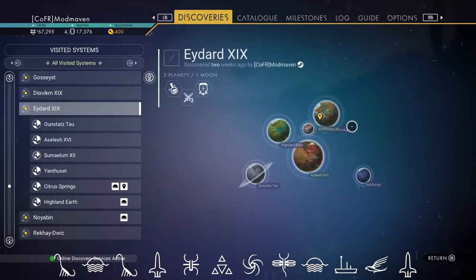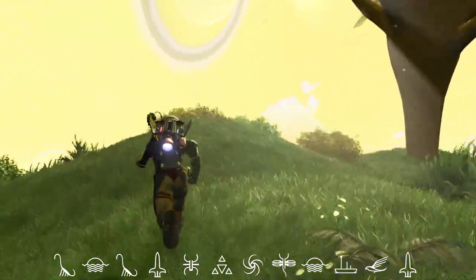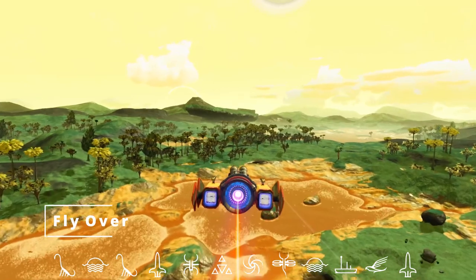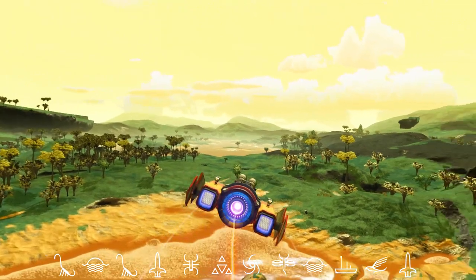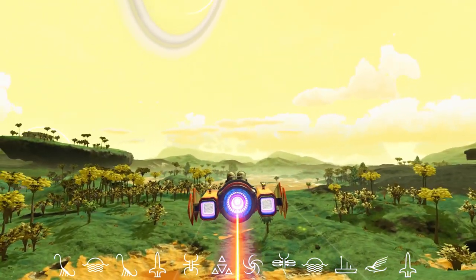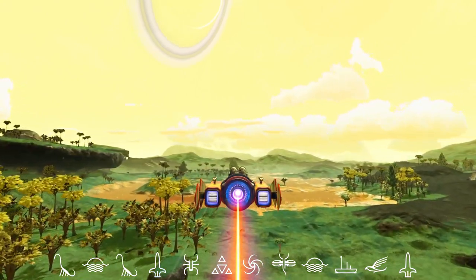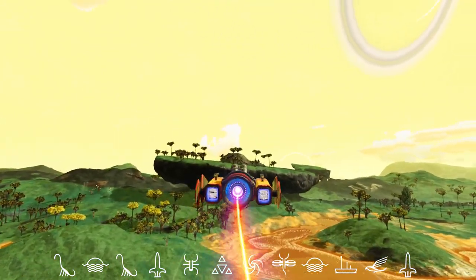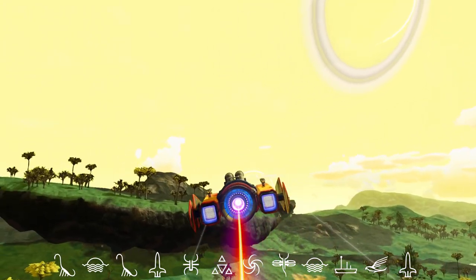There's a greenish-colored flyer similar to the red ones we saw — some really nice flyers, especially against the sun and sunset as they fly around at night. As we head out to the space station, here's a better view of Citrus Springs' topography: the orange water, yellowish-green trees, nice green grass, yellow sky, and a ring planet — likely our petrified planet — visible up in the sky.